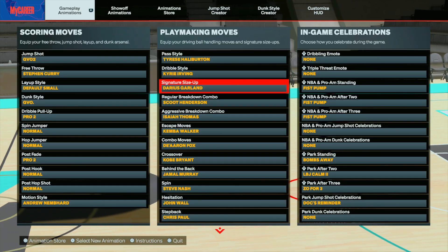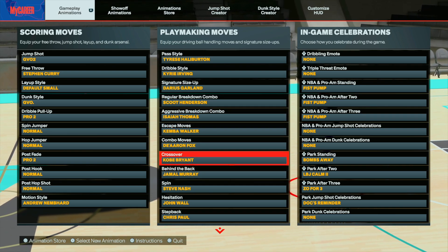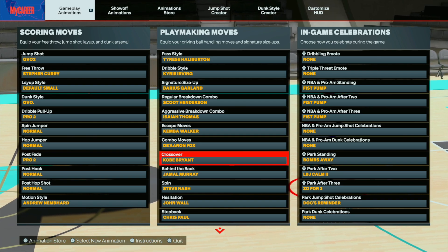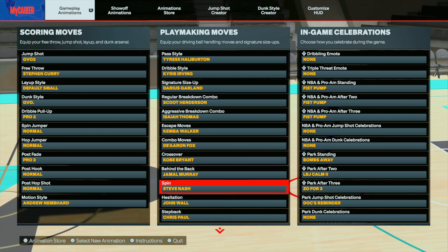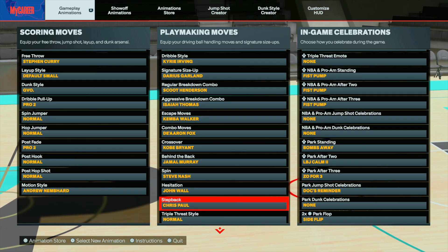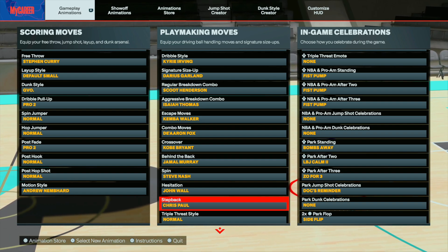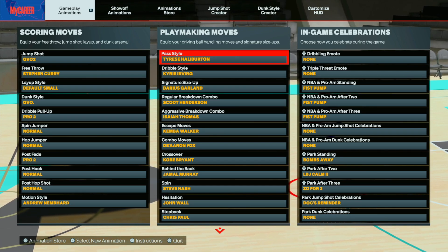I do get that carrier dribble style now. For escape combo moves I use Kemba Walker, and for crossover I use Kobe — same as John Wall — so it's up to your preference. I like Kobe's now that I'm able to use it; it requires more, so obviously there's more cheese to it. Jamal Murray behind the back and Halliburton behind the back are going to be better — that's going to be the new meta. I'm using Chris Paul step back instead of John Wall; Chris Paul gives you that 2K22 next-gen snatch-back. Chris Paul, John Wall, Vince Carter, and Jimmy Butler are all elite moving step backs.